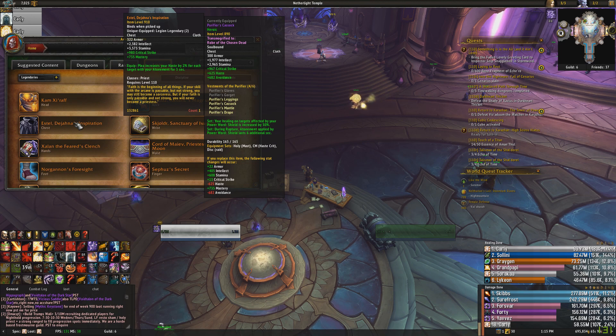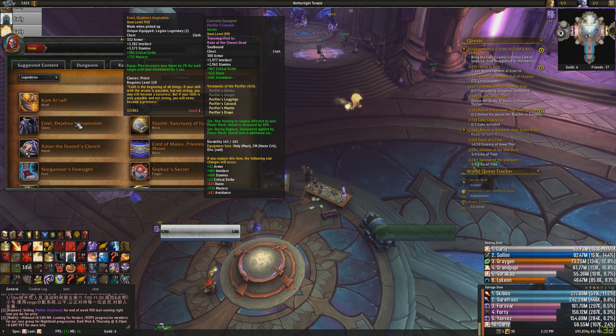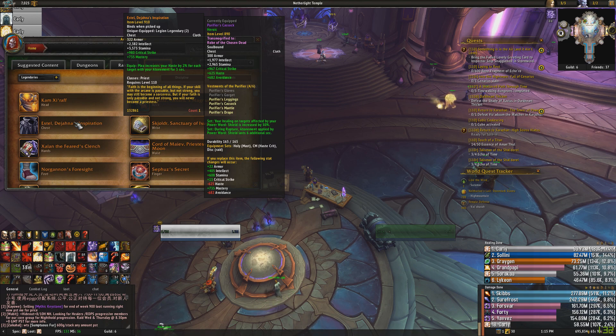The chest, Estel, can be good, average, or not really usable depending on the situation. It gives you 2% haste for every time you cast Plea per atonement, so if you have five atonements you get 10% haste for five seconds. However, this is only good if you're actually casting Plea. On a fight like Chronomatic Anomaly, especially with double Innervates, you'll find yourself not casting Plea because you're always going to be over six or ten atonements.